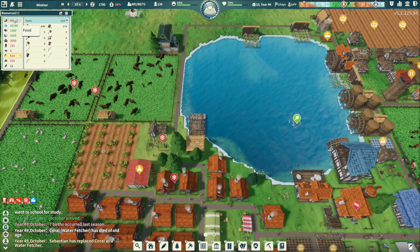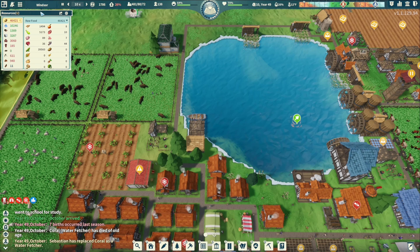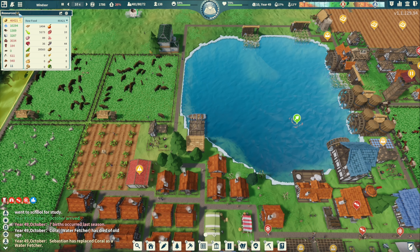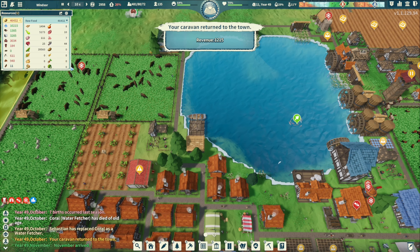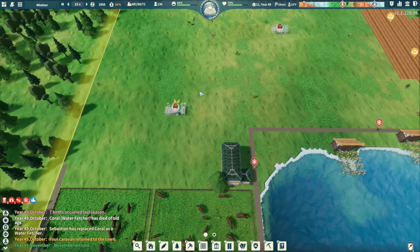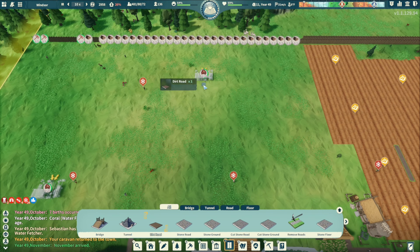Interesting — 46,000 food and it's red. Let's close this up. We got some walkways here and we're going to get some other ones built up.